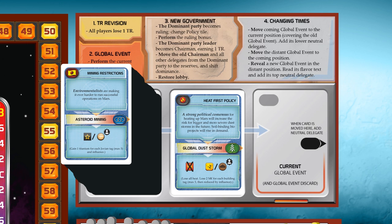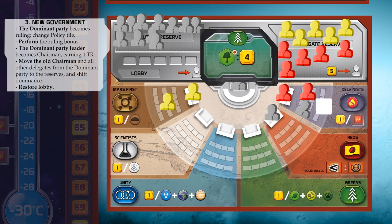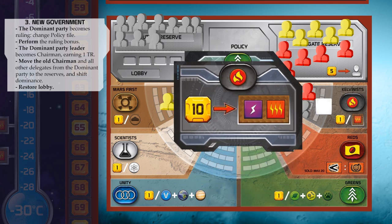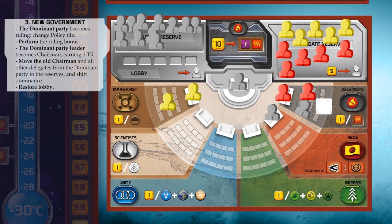Step three is called 'new government' and we'll take this text with us to the Terraforming Committee board. The dominant party becomes ruling — change policy tile. The dominant party is the party with most delegates in it, the party with the dominance marker. So now the Calvinists will be ruling, and their policy will be active during the coming generation. We place their policy tile on top.